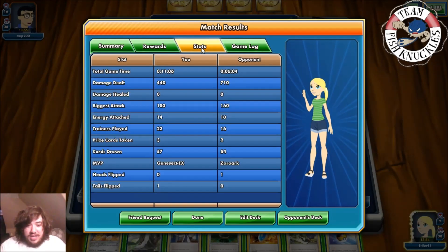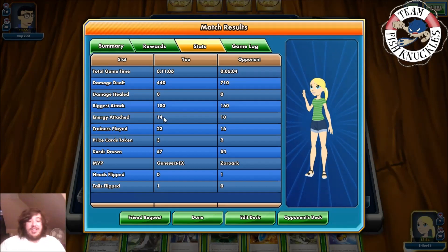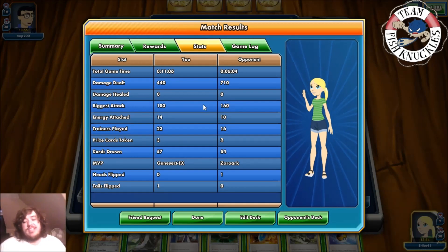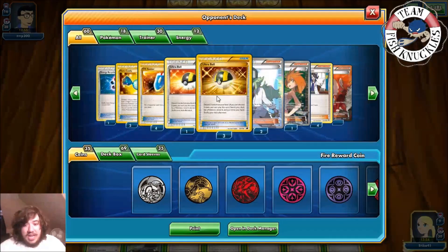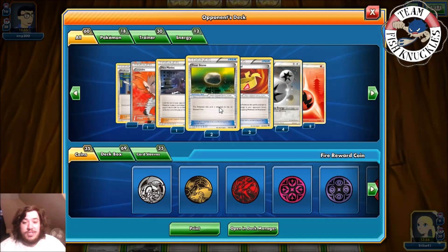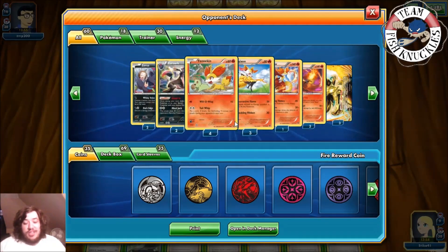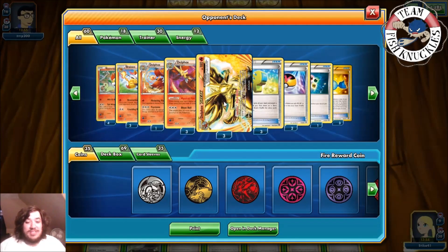My opponent didn't play many Supporter cards and I had to think a lot that game — I misplayed a bit. But we took down the Delphox BREAK deck. Cards-drawn-wise opponent had about the same, but we did 180 damage on our biggest attack. That was Genesect EX versus the Delphox BREAK and Zoroark deck — opponent only played 16 trainers while we played 23. Xerosic off the DCE was the planned final play, and that was his second DCE out of four.